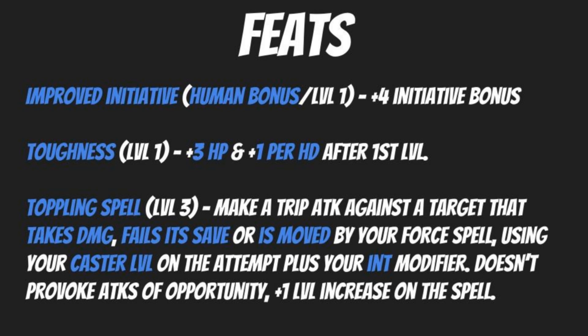For your next feat, ideally level one, possibly level three, we are going to pick up Toughness. This is going to give you plus three hit points at first level, and then plus one per hit die afterwards. This is not as important for other wizard builds — if you're going with evocation, necromancy, or divination, this is going to be less important. But because we're going transmutation focused for this particular build, Toughness is definitely going to be important.